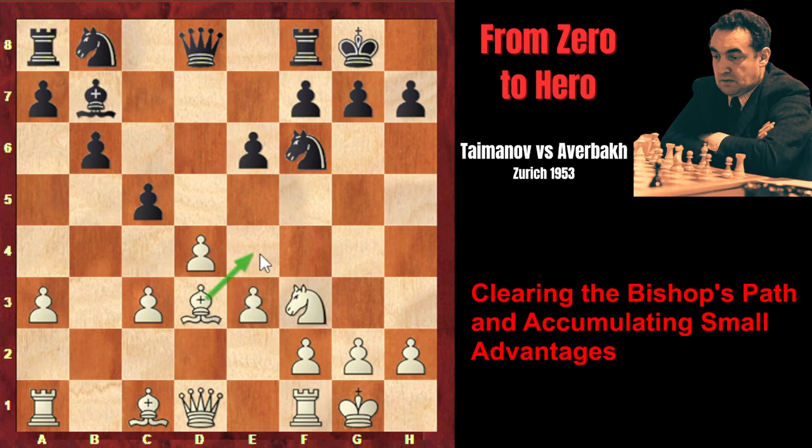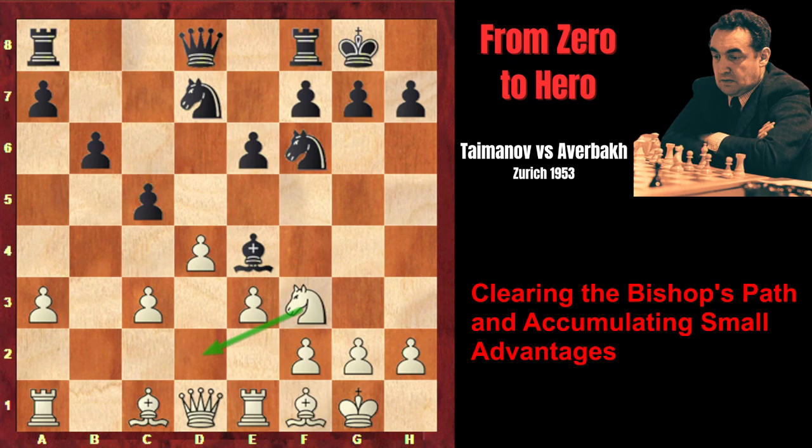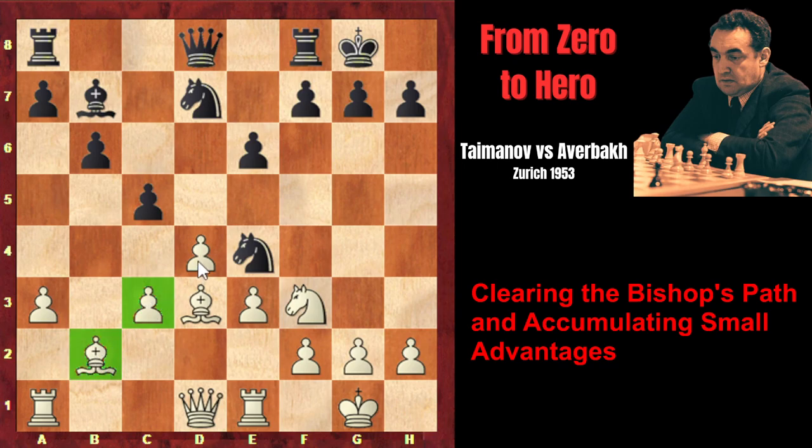On this diagonal the Bishop controls the crucial e4 square and exerts pressure on Black's kingside. Knight d7, Rook e1. Now, together with the Bishop, the Rook also supports the pawn, and White is threatening to move the pawn to e4 again. The only way to prevent this is by moving either the Knight or the Bishop to e4. If Bishop e4, then White would avoid the exchange of Bishops by playing Bishop f1, followed by Knight d2, attacking the valuable Bishop. After the Bishop retreats, White will play e4. That's why Averbach plays Knight e4, attacking the pawn on c3. Bishop b2 defending the pawn. At the moment, the dark-squared Bishop is very bad, as it's limited by its own pawns on the dark squares.